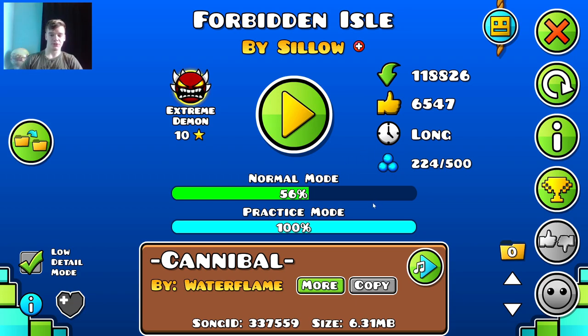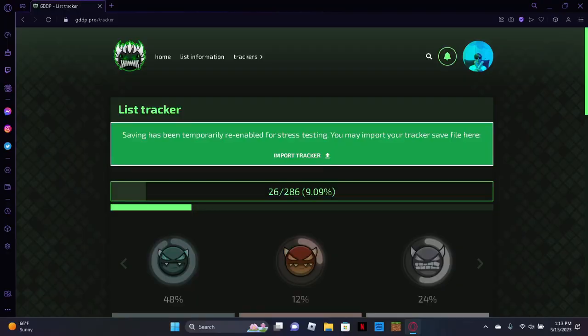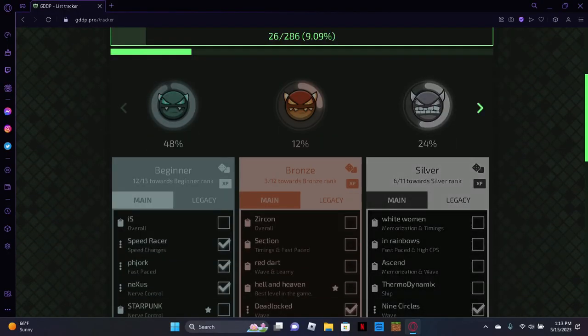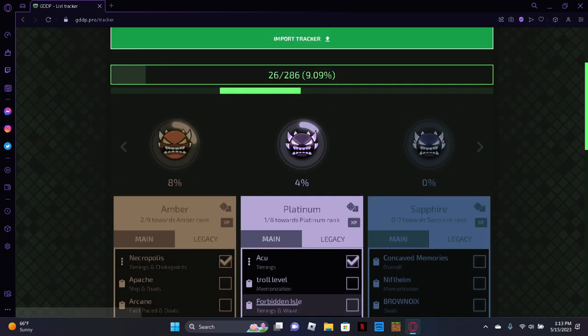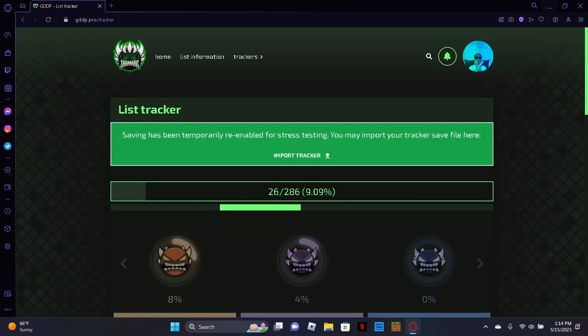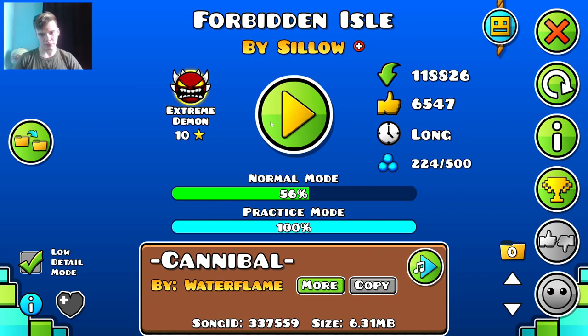I would actually consider this a pretty decent jump from Accu, even though this and Accu were both considered easy extreme demons. So if we go to the GDDP and then go over to the Platinum tier, we can see this and Accu are both in the same tier. But this level has more ship and wave-based gameplay, and it just takes more overall skill to beat. But I definitely feel like it's something I can do, so let's just get into it — Forbidden Isle, let's do this.